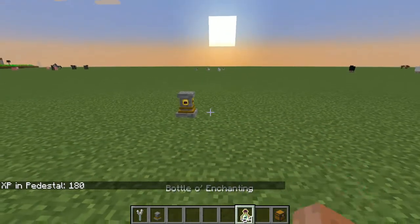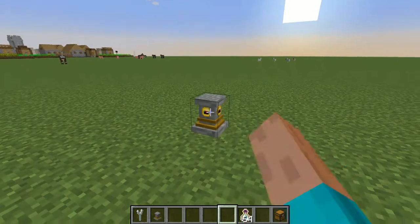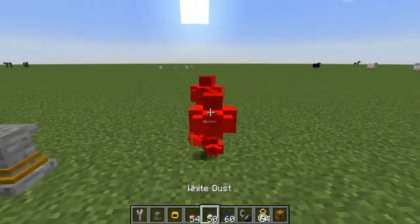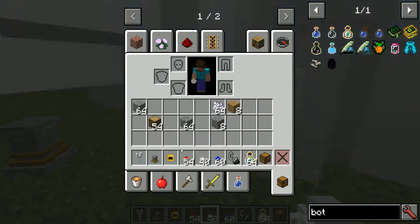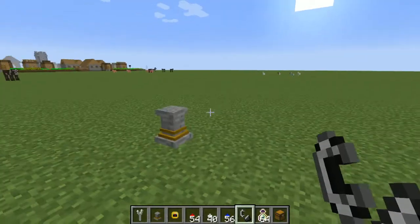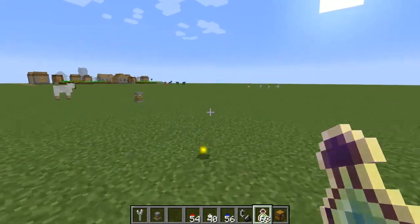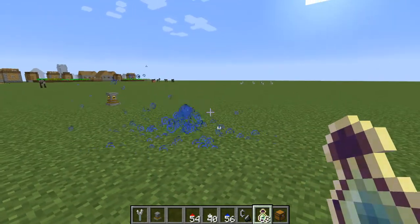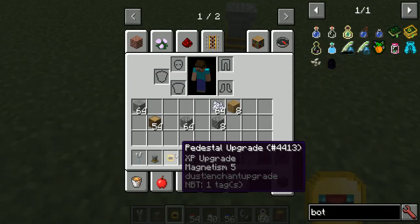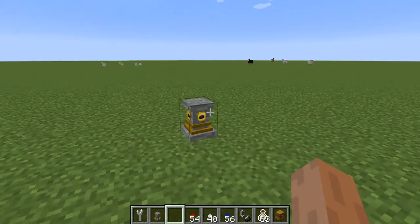The XP orbs linger nearby and then get pulled into range. This upgrade is also affected by magnetism — if you apply a magnetism 5 effect there's a pretty good range for collecting XP orbs. By default the config for magnetism tops out at level 5, but it can go up to 10 if the config is changed, giving an even bigger pickup range.